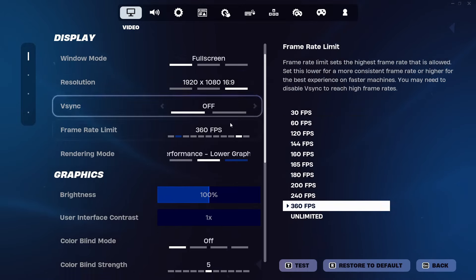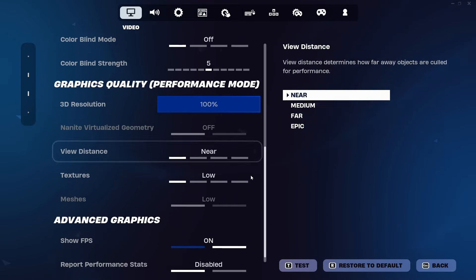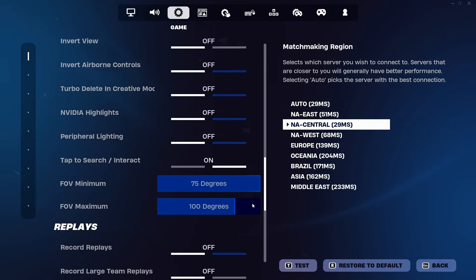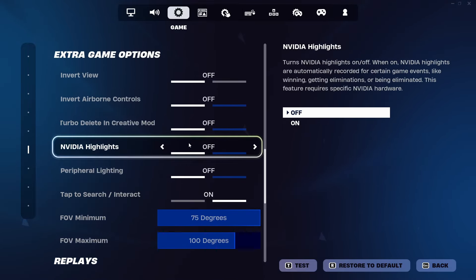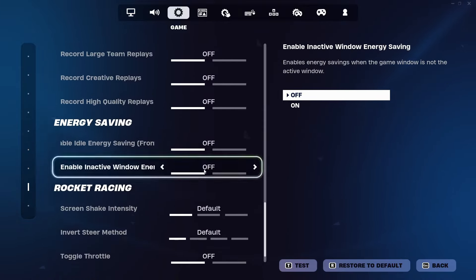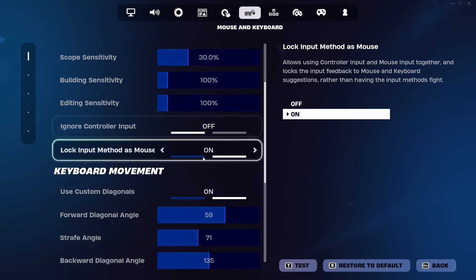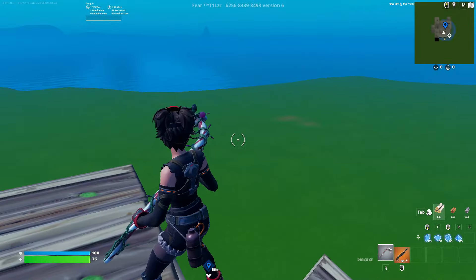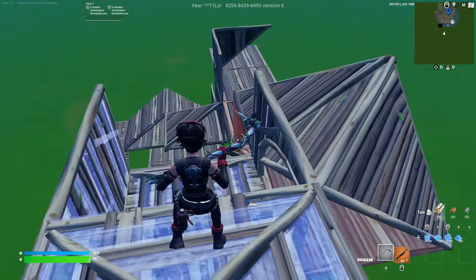Starting with number one — there's not much new in Fortnite settings, but for newer people: performance mode, everything on low, 30 res, 100 percent. In the third settings tab, make sure energy savers, high quality replays, and Nvidia highlights are all turned off — those cause FPS problems and stuttering. For keyboard and mouse players, I recommend going to keyboard settings and locking the input method to mouse, as it helps with delay.